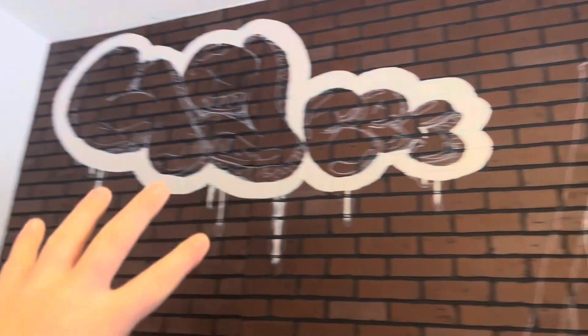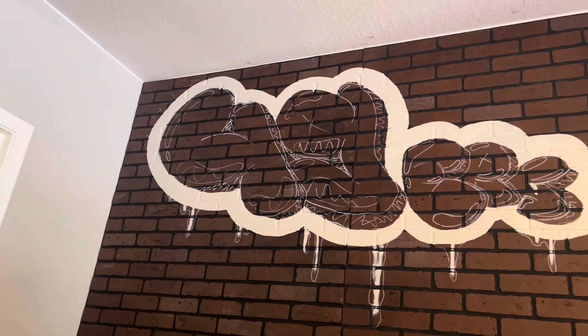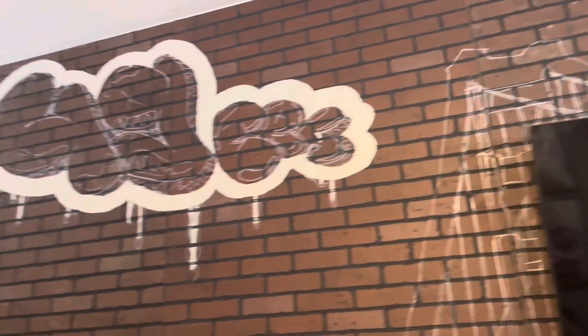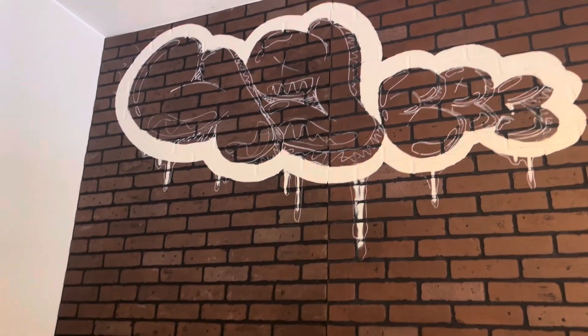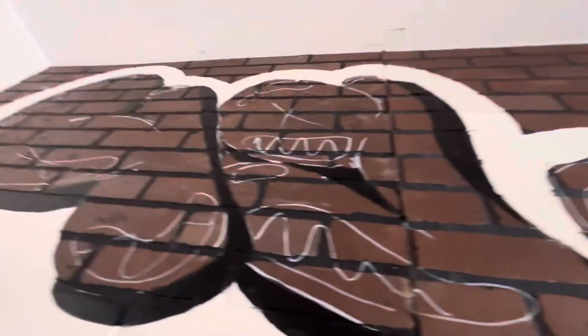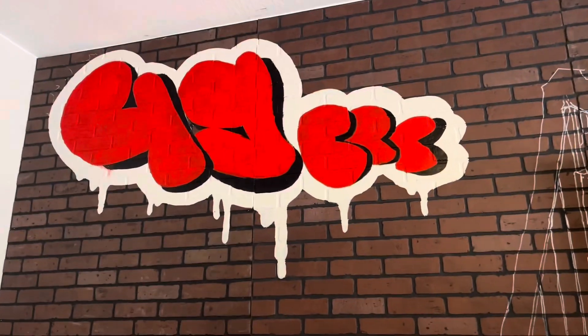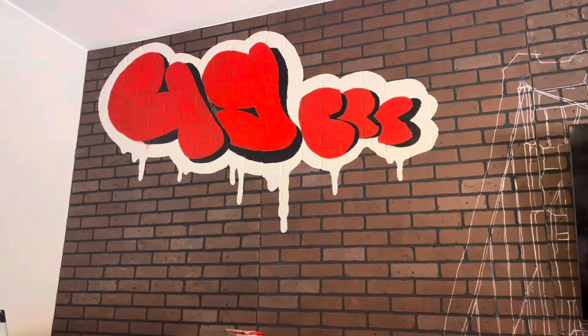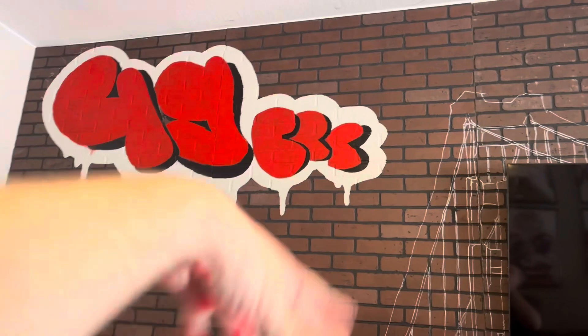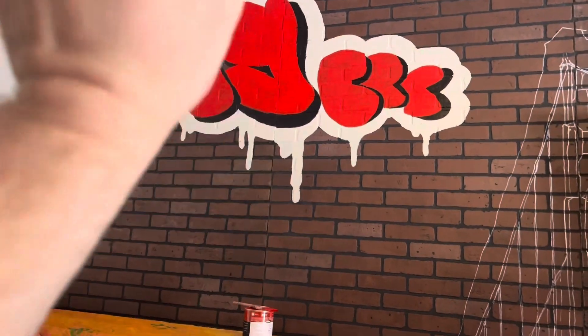We got the full white outline almost done. Now we're just gonna hit the paint drips and start working on the black outer lines before we hit it with the red, then a darker red, then a brighter red, and outline with that. Now that we have the black outer edge on it, we're gonna go back with the red to finally fill in that space and make it look a lot nicer. Almost done — just gotta go back with the outline and shadows.